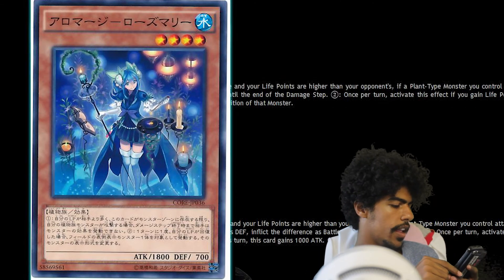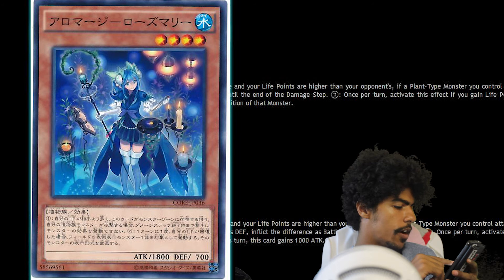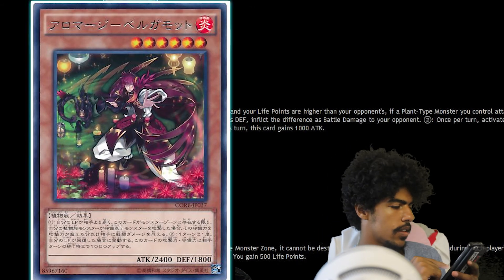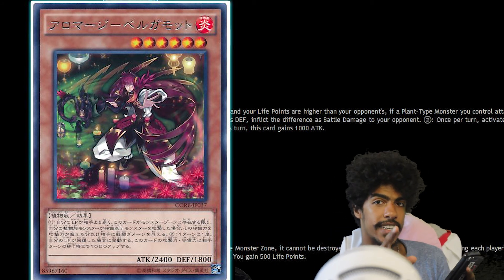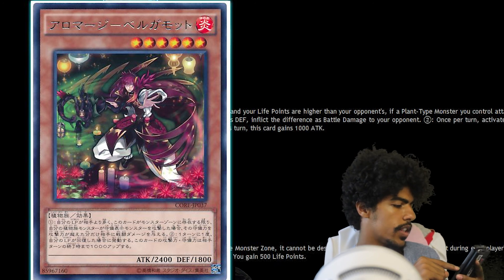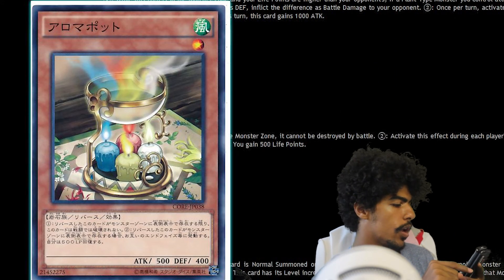Aroma Mage Rosemary is a Water Plant effect monster, Level 4 with 1800 attack and 700 defense. If a Plant-type monster you control attacks, your opponent cannot activate monster effects until the end of the damage step, as long as your life points remain higher than your opponent's. Also, once per turn, if you gain life points, target one face-up monster on the field and change its battle position. Next, Aroma Mage Bergamot is a Fire Plant effect monster, Level 6 with 2400 attack and 1800 defense. If a Plant-type monster you control attacks a defense position monster, inflict piercing damage to your opponent as long as your life points remain higher. Also, once per turn, if you gain life points, until the end of your opponent's turn this card gains 1000 attack and defense.